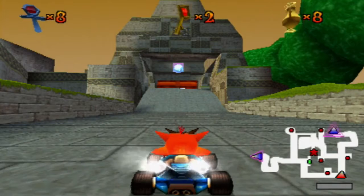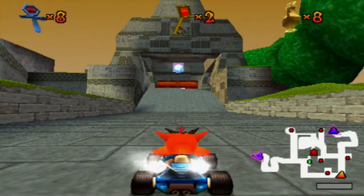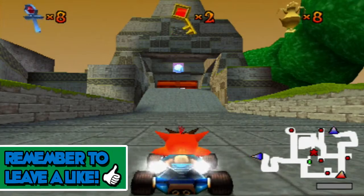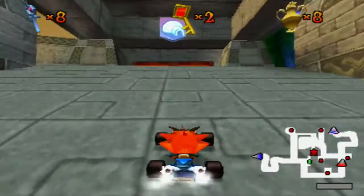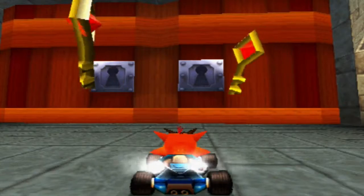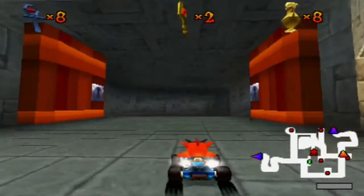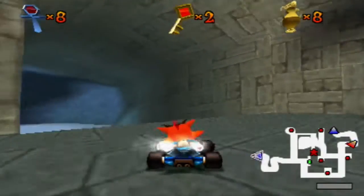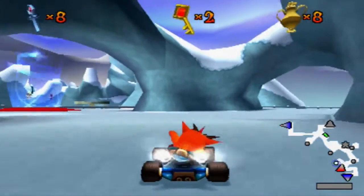Hello everybody, welcome back to another episode of Peter Plays Crash Team Racing, Episode 9. In the last episode we failed a little bit but then in the end we completed the entire Lost Ruin area. We have two keys and can now move into the new area - Glacial Park. We take out our two keys, the door just opens, and we go through into this lovely snowy place. The music is great too, very Christmassy.